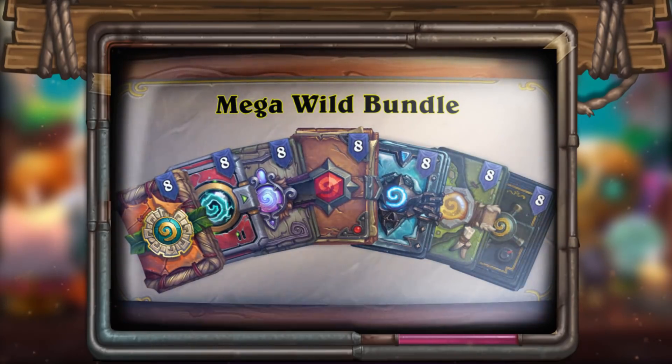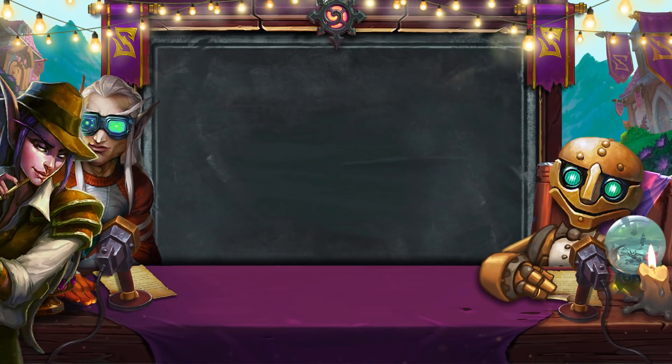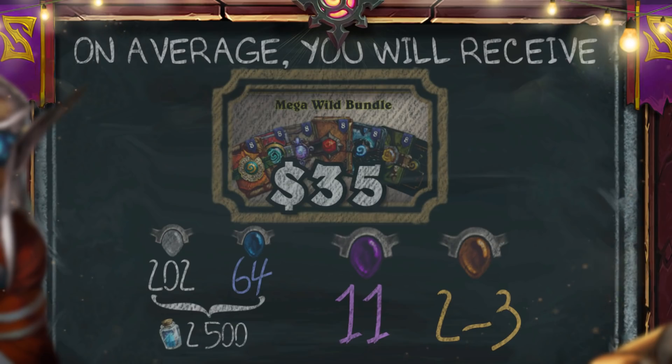The Mega Wild Bundle is available through September 14, 2020. What will players find in the Mega Wild Bundle? On average, these 56 packs will contain 2 or 3 legendary cards and 11 epic cards from wild mode.